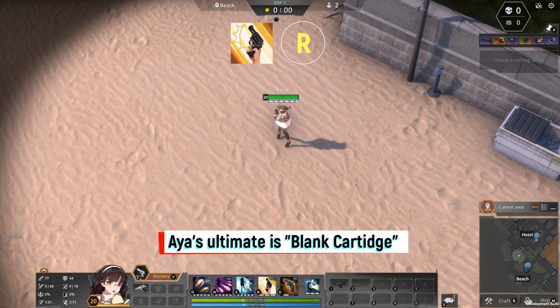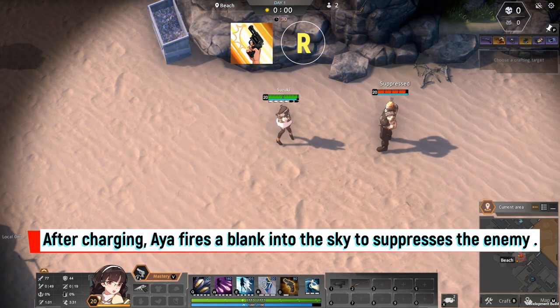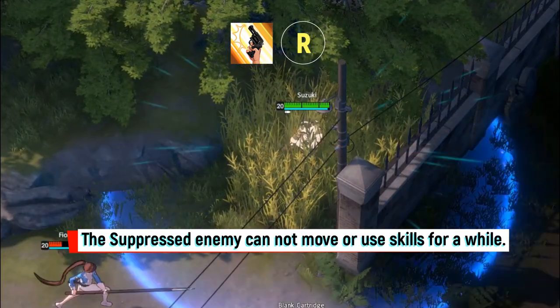Aya's ultimate is Blank Cartridge. After charging, Aya fires a blank into the sky to suppress the enemy. The suppressed enemy cannot move or use skills for a while.